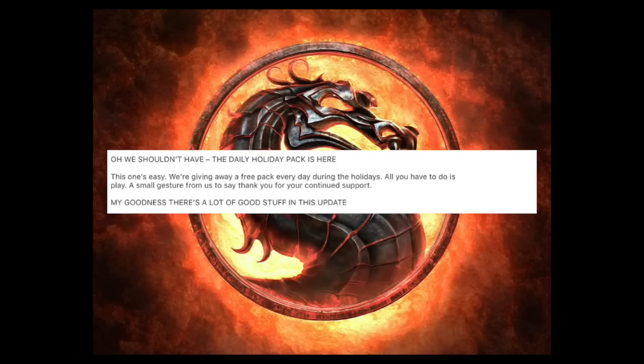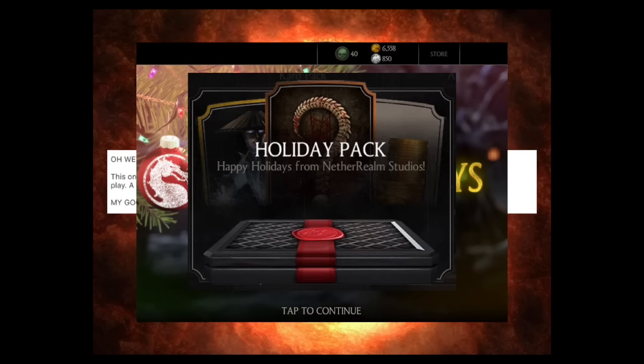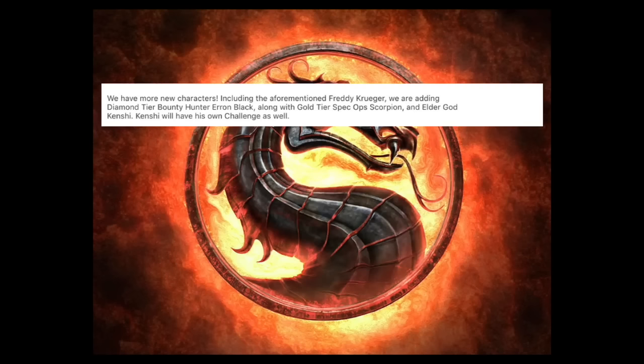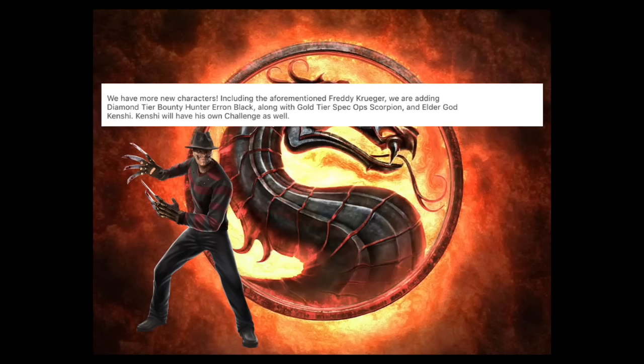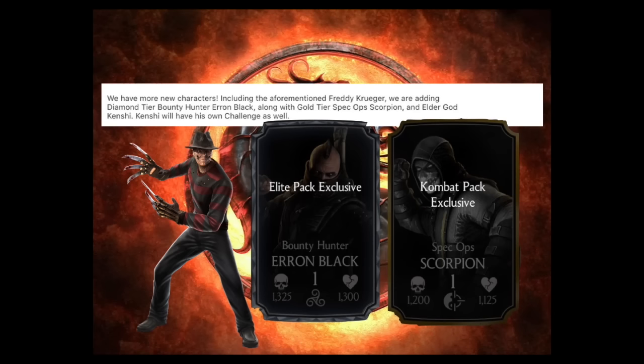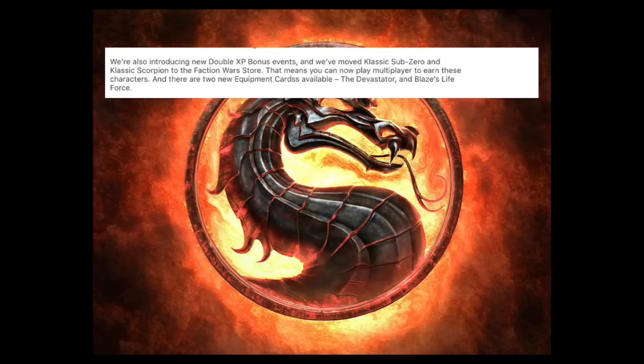Next up is the release of the holiday pack. Just like last year, all you need to do is play the game and you'll be given a free pack daily to open. My first pack I got 12 souls, which isn't too bad. And if that wasn't enough, there's more: in addition to Freddy, they're also adding a new diamond tier bounty hunter Aaron Black, a gold tier Spec Ops Scorpion, and an Elder God Kenshi.